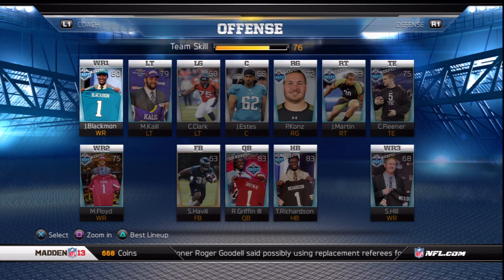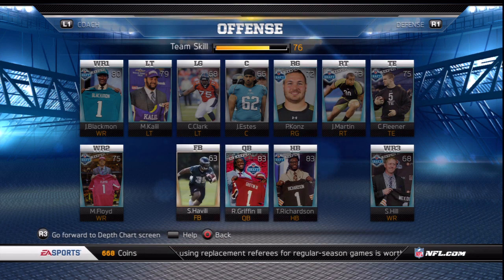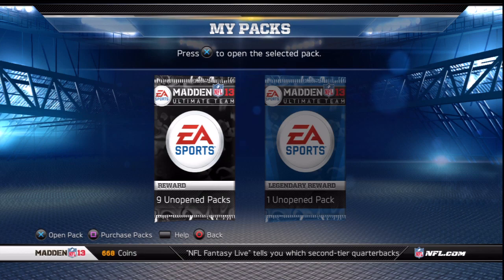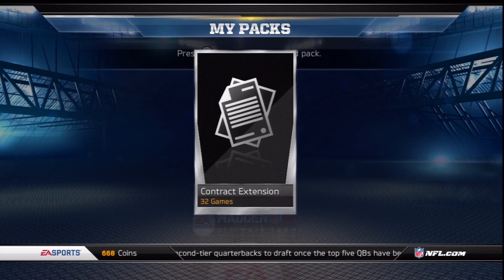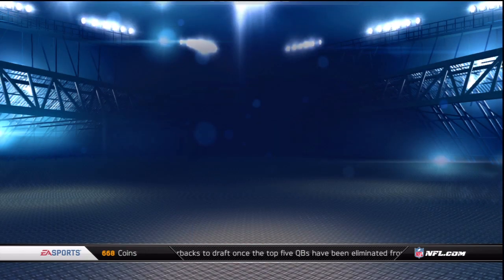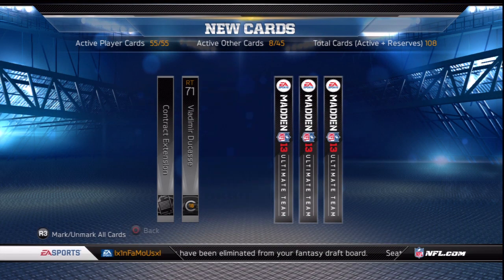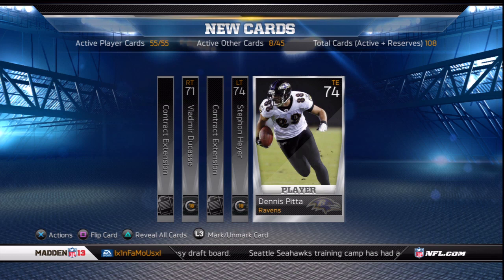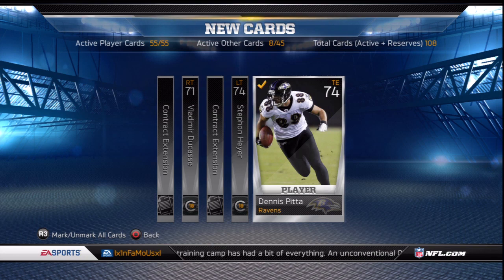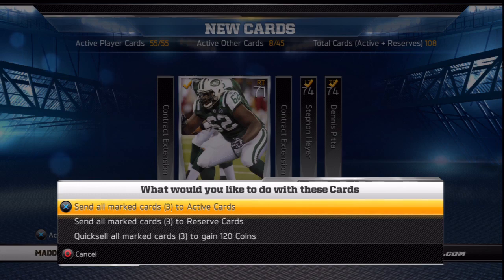After opening all those keeper card packs and throwing them into my lineup, I was sitting at a 76 overall. The picture in the bottom right corner says Whedon instead of Rookie Hill — they'll have to fix that. Opening the incentive Gridiron reward packs, each pack contains 3 silver or rookie player cards plus 2 silver contracts, so 5 cards per pack. Bronze contracts add 16 games, silvers add 32, golds add 48, and legendaries add 80, so contracts should not be an issue this year.